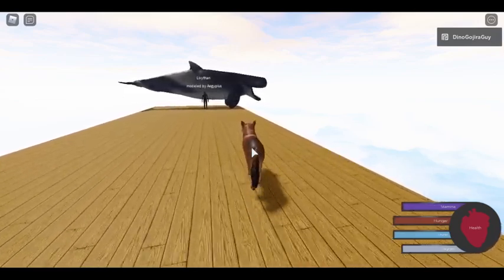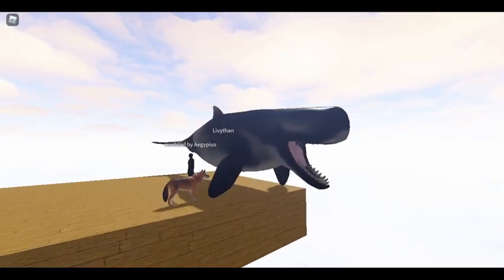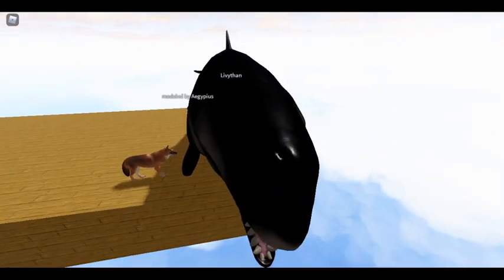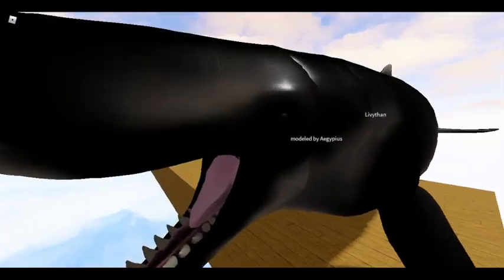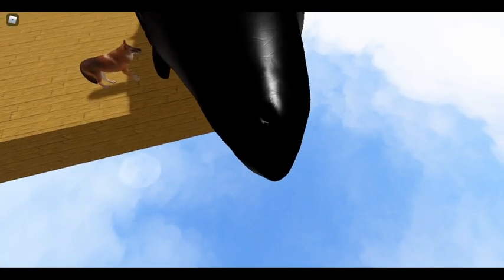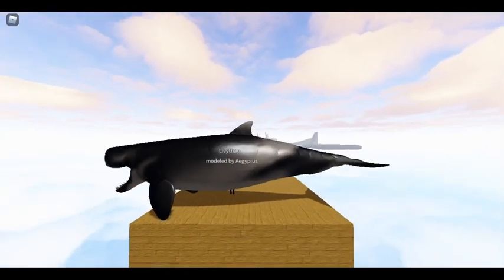Now we're going to move on to the last animal — the Leviathan. This was a whale that lived alongside the megalodon and was another whale hunter. It is actually a type of cachalot or sperm whale, and it is not adapted to hunting squids — it would have hunted other mammals and large fish. Here you can see the eyes and its very large, scary teeth. A little known fact about sperm whales: they only have one nostril on their blowhole — it's asymmetrical, where the hole is just on one side. I did not know that — I thought that was very interesting.